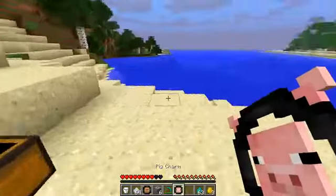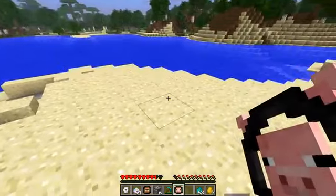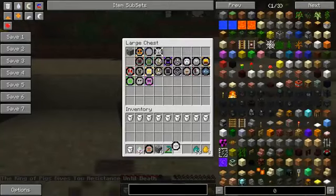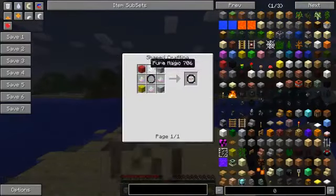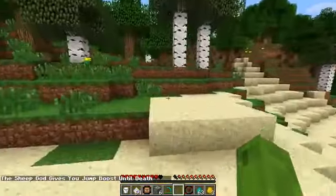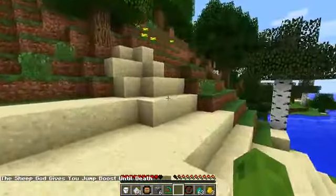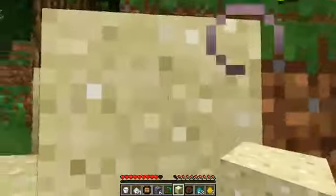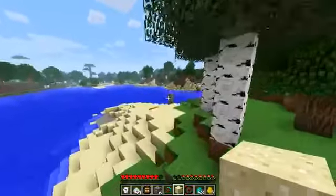Next one is the pig charm, and to make the pig charm you need to surround it in cooked pork chops. That gives you resistance until death, which is pretty handy. We've got the sheep charm - made with any wool around - and that gives you jump boost until death. You can jump two blocks once you've got your sheep charm.